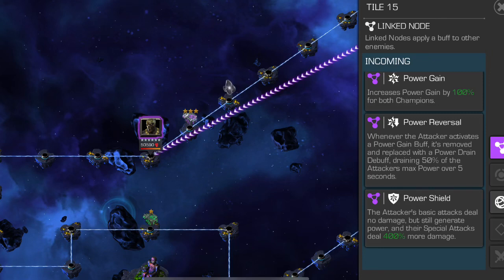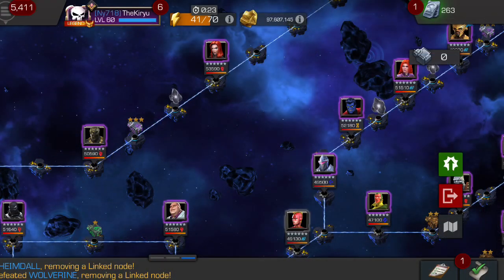There is also plague mind on this path — a node I forgot to add in the picture — but it's not the biggest deal because of increased power gain to 100%. You do have to be careful of champions that have power gain buffs. For instance, Hyperion will not do well at all because you're going to constantly have your power drained. Champions that gain their power quicker passively — like Sunspot, Ghost, and others — are definitely welcome. You do not want to have active power gain buffs.